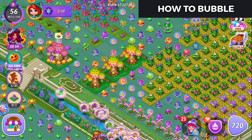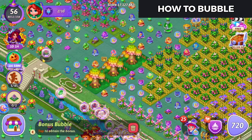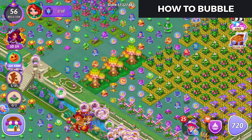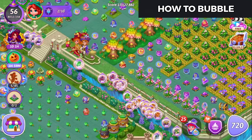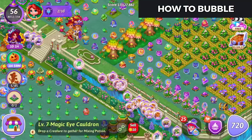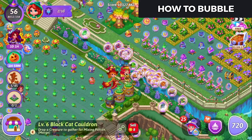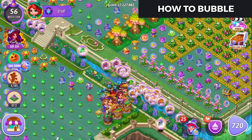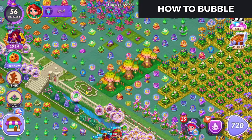Alright, so you bubble by moving one item in there — that bubbles that up — and then you fill in those spaces; that's the Unique over there. Now, I'm using potions to fill my map right now because those can be used to get more spins in the Lucky House.